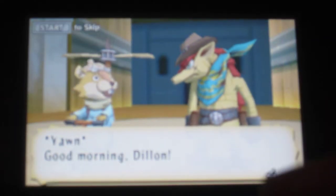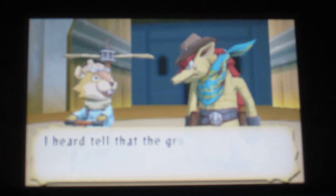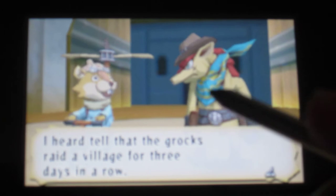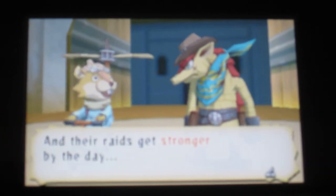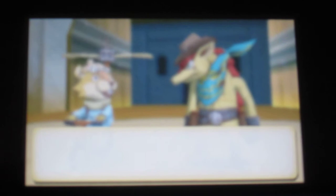That's his sidekick squirrel — his name is Russ. There are some conversations here. They're actually protecting a village from the rock monsters seen earlier. They're saying the rocks — those monsters — have raided a village three days in a row and their raids get stronger each day, so they need to arm more and more towers with weapons. The ranger's guide says all towers can be equipped with weapons.